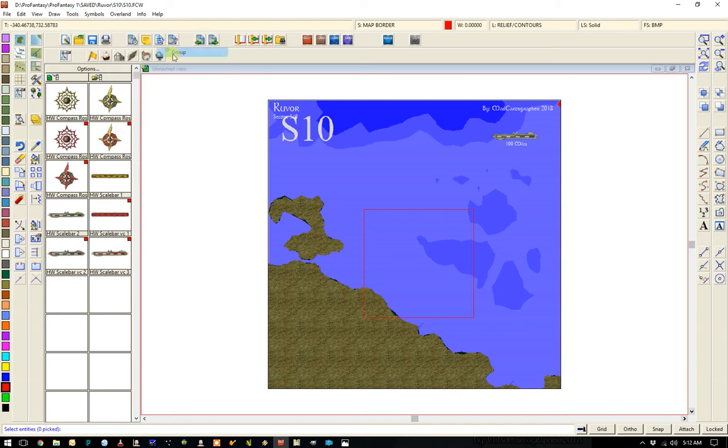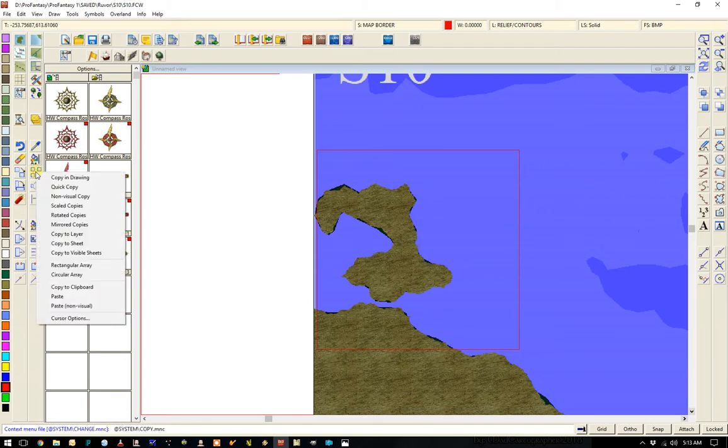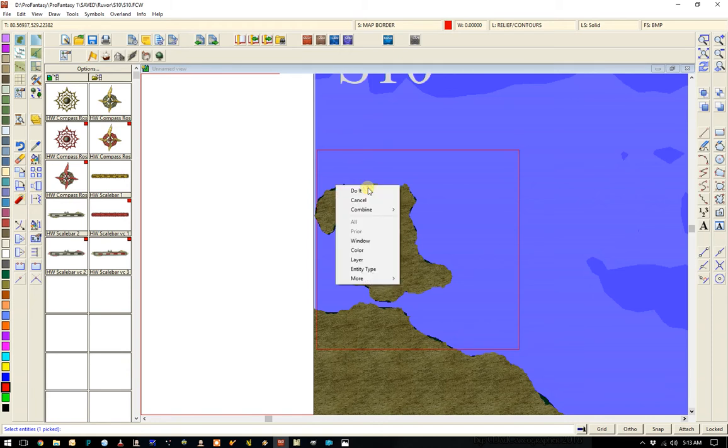I like to group that because it makes moving things a lot easier. Now let's move it — grab that, and let's grab this whole section right here so we can put our square all the way around it right there. I don't think I actually need that. So what we'll do is just copy this land mass to clipboard. Do it.